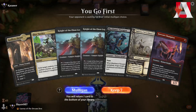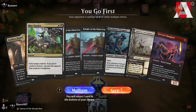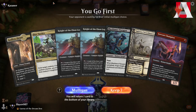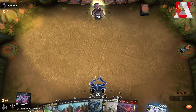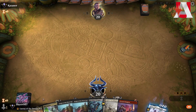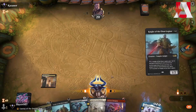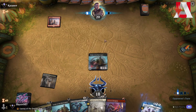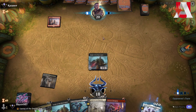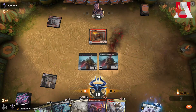We are playing Mardu Knights in Best of 1 Standard, on the play with a very aggressive hand and only 1 land. We're playing against a non-companion deck — we're going to try this even though we maybe shouldn't, hoping to draw a land in the next 2 turns. We shock ourselves to play Knight of the Ebon Legion, pass the turn. We see a Mountain — this is some sort of Mono Red strategy. They play Scorch Spitter. No land for us, so another Knight gets played.